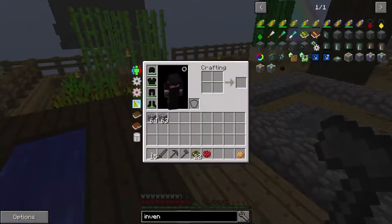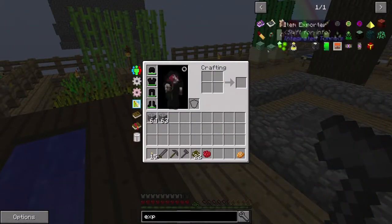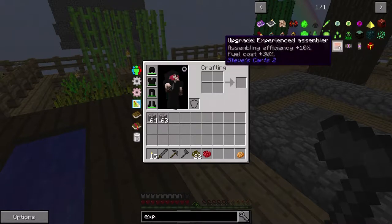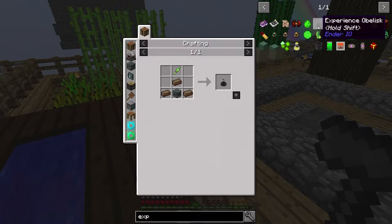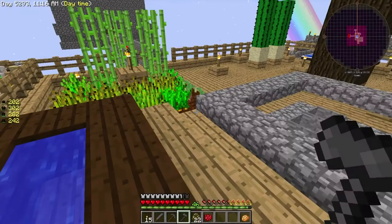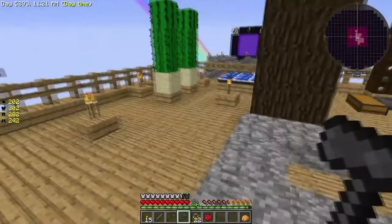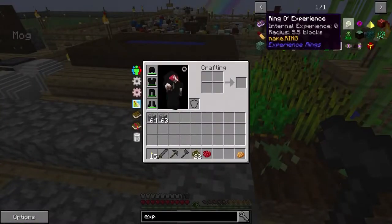The other thing I wanted to do was actually get the experience obelisk, which is something we have been meaning to try and get for ages. At the moment you can see we've got about 46 levels — we have had a couple of deaths so we'd have even more if we didn't. I'm thinking what we should probably do today is get this experience obelisk set up, which means we can start saving our experience and start getting the enchanter and everything like that.